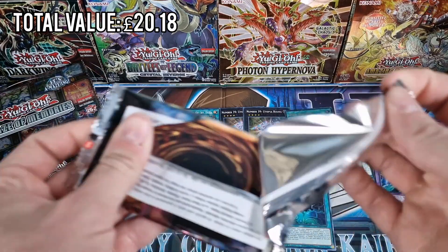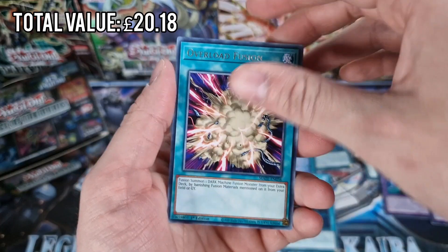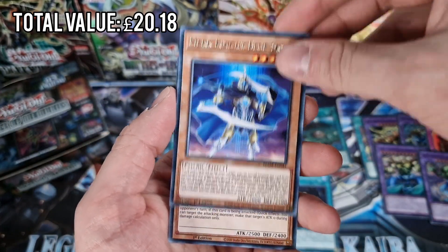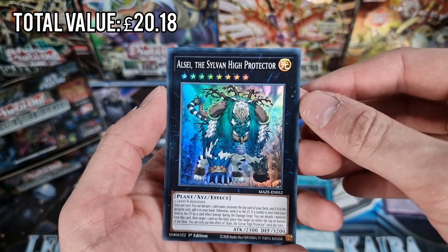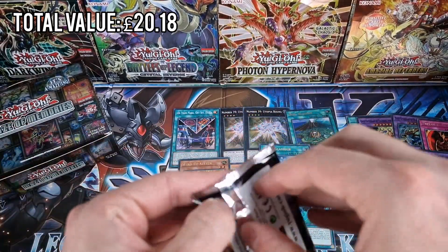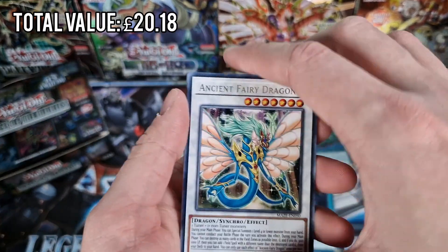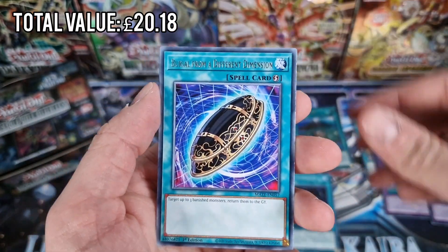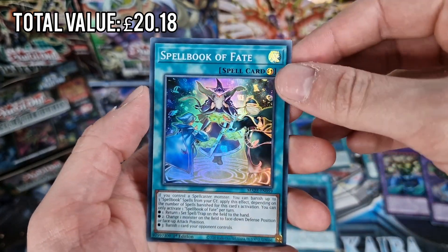Four packs left - come on, give me the collector's rare. Mech Knight Blue Sky, Suujin, Mech Knight Red Moon, and the Sylvan High Protector again. Three packs left. Ancient Fairy, Ryoku Guardian again, Land of Fall, Burial, Blackwing, Nimble Angler, Spellbook of Fate again.